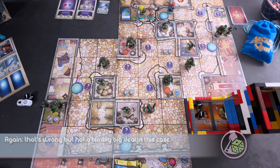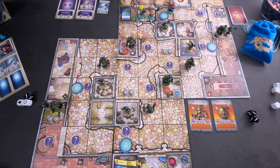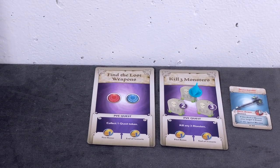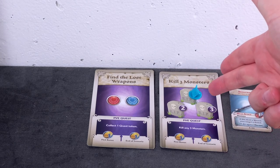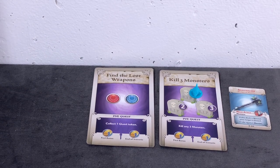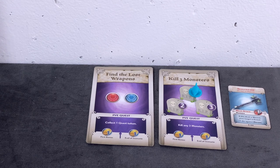For every monster you kill you get one coin — I almost forgot that. We place our tracker on the first killed monster space on the PvE quest. These tracker tokens aren't part of the base game but look really nice. Once we complete the objective we'll move it accordingly. We've completed one third of the kill quest and gained one coin.